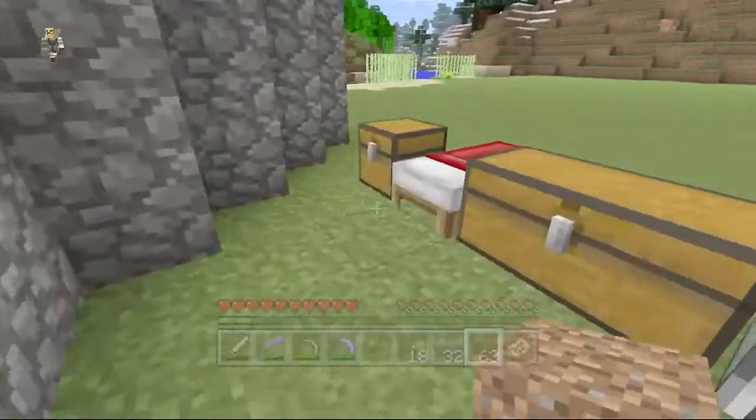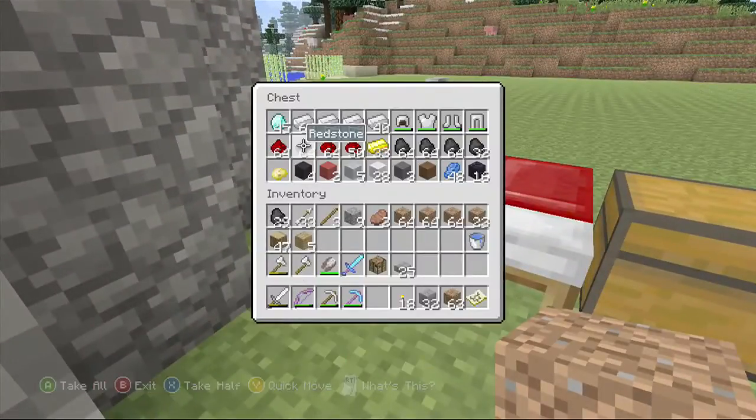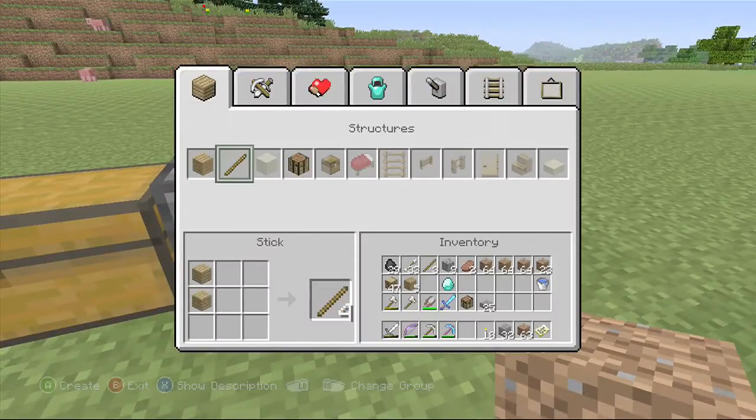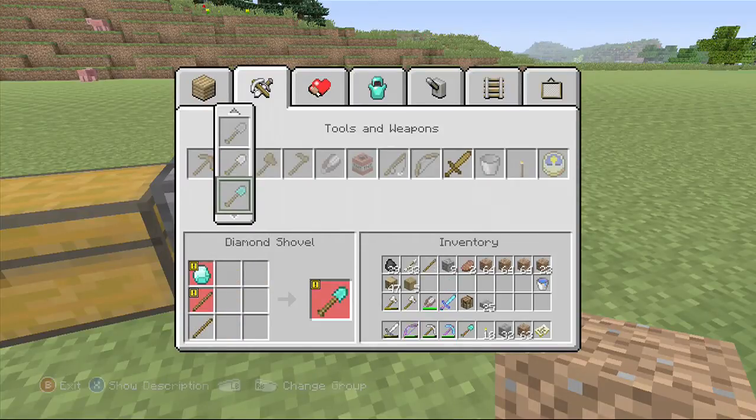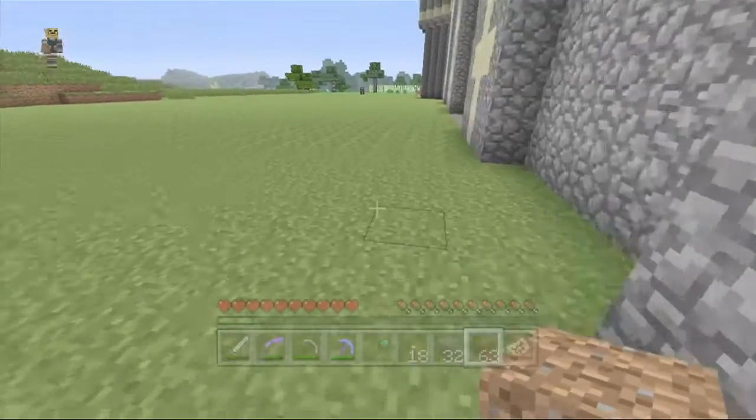Thankfully, very luckily, I got this Fortune pickaxe, and it's been awesome, guys. Words can't even describe how super cool it's been to have that thing. Every time I knock a diamond block, I get almost always at least two from it, which is amazing. And I just don't even have to worry about stuff.